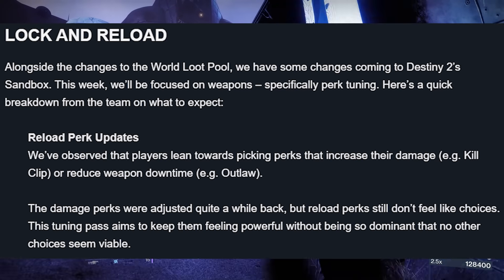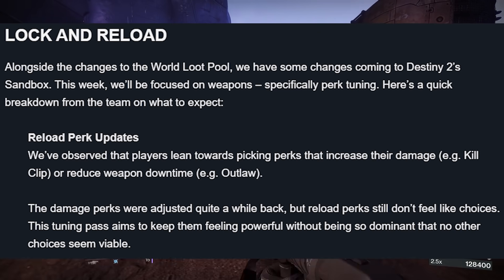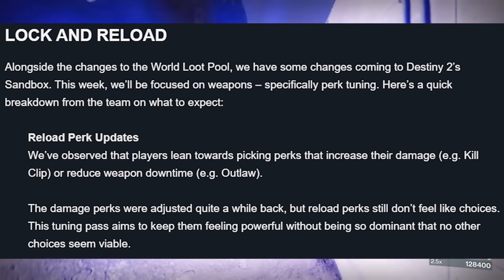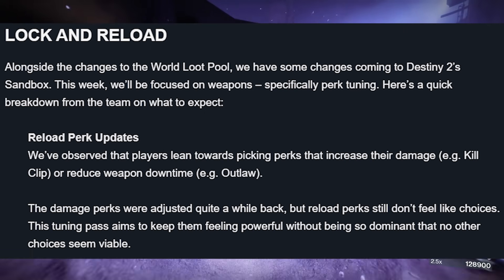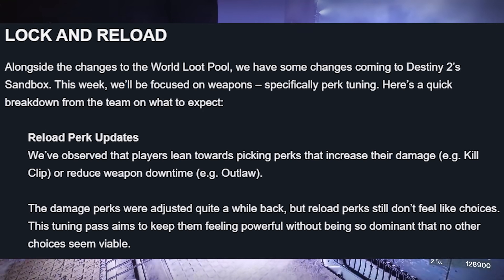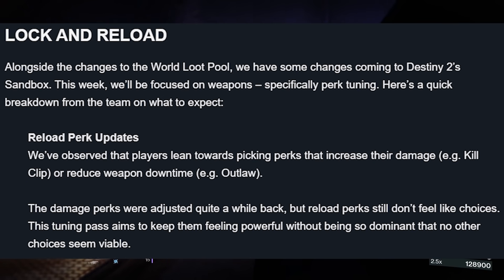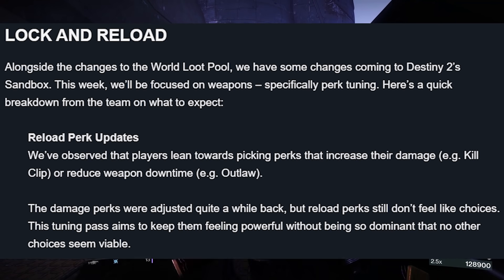Lock and Reload. Alongside the changes to the Royal Loot Pool, we have some changes coming to the Destiny 2 Sandbox. This week we'll be focusing on weapons, specifically perk tuning. Here's a quick breakdown from the team on what to expect. Reload perk updates: we observed that players lean towards picking perks that increase their damage — for example, Kill Clip — or reduce weapon downtime — for example, Outlaw. The damage perks were adjusted quite a while back, but Reload perks still don't feel like choices. This tuning pass aims to keep them feeling powerful without being so dominant that no other choice seems viable.